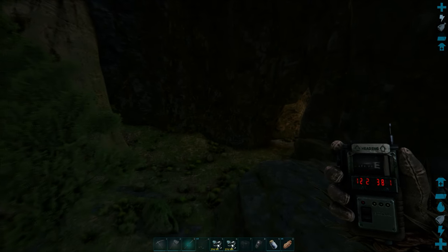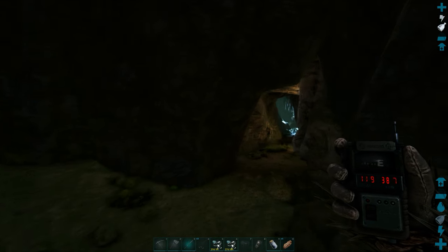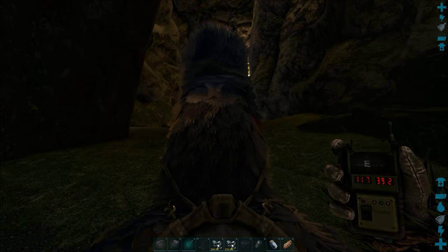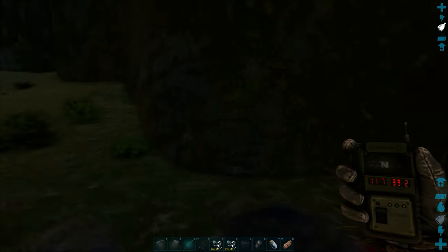Welcome back, Survivors! On today's episode, we are going after the Forest Cave. We're going to run this cave and get the artifact. There's an artifact at the end of this cave, and there's also a terminal at the end of this cave that we can use to summon the Forest Titan.